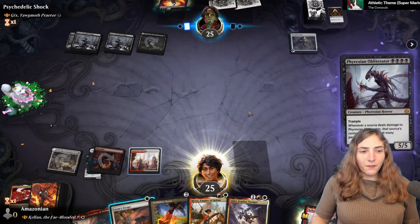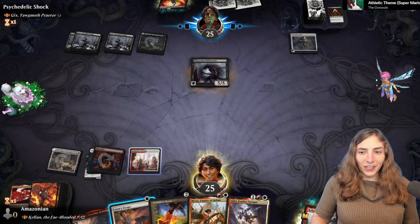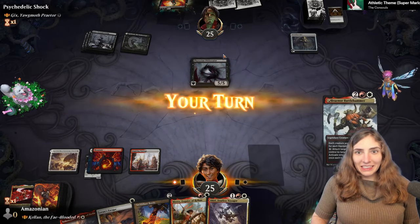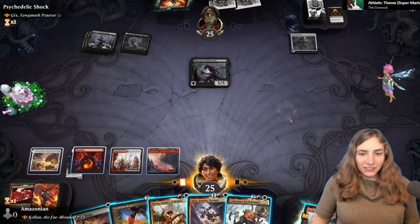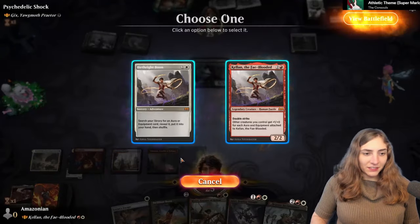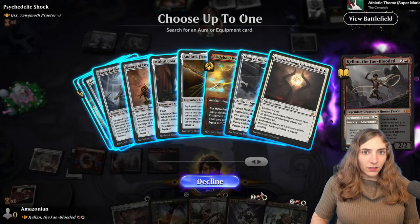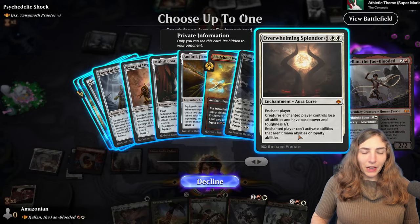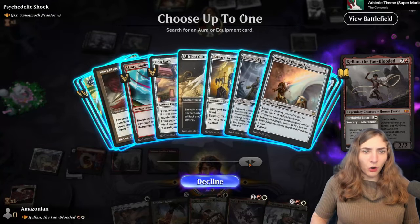At five mana, a Phyrexian Obliterator appears. Don't you wish you had our Ossification now? This is a scary guy — super duper scary! It's fine. I'll just either make him into nothing or go over him. I prefer going over.